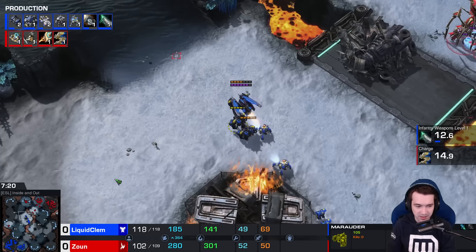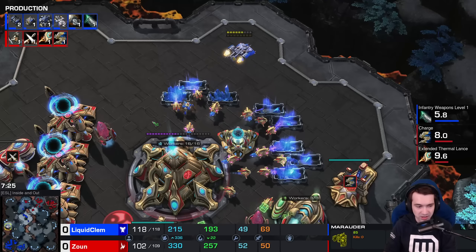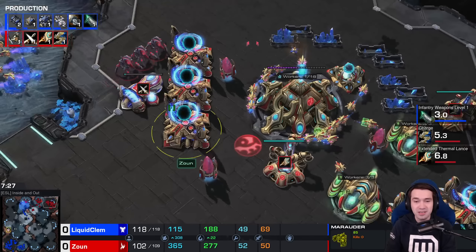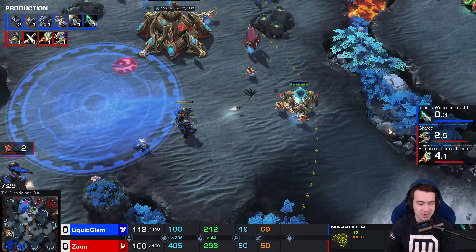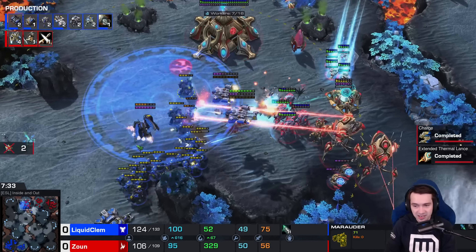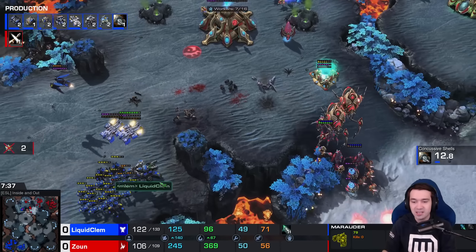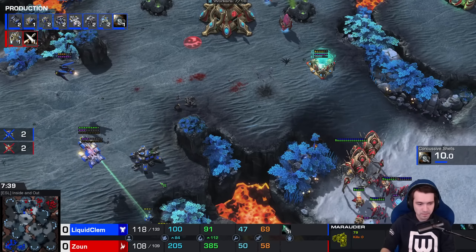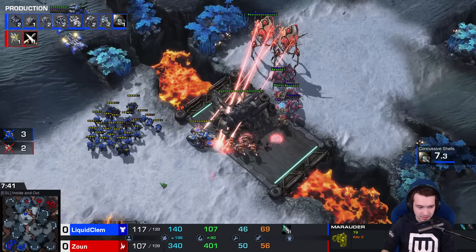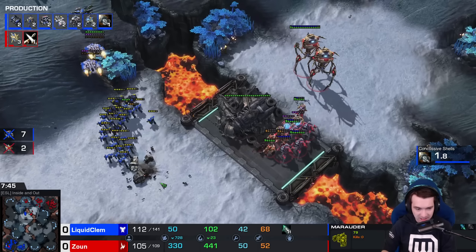Concussive Shells on the way at those Stalkers. Widow Mine drop — the Widow Mine is still intact, and once again Clem drawing attention away with the army. Widow Mine retargeted, finds a connection — two kills. Stalkers out of position. Xion is scrambling — he's got Extended Thermal Lance, but there are two Interference Matrices on that Raven. On the other side of the map, a Zealot warp-in is already killing SCVs.